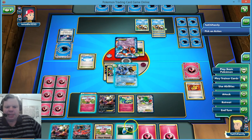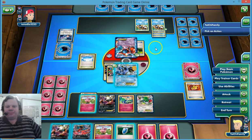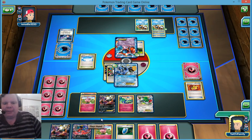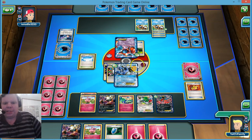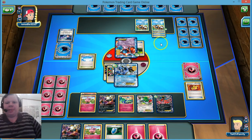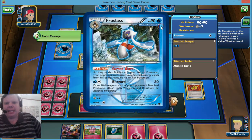These guys are weak to metal, but I don't know that I want to use Jirachi. Let's just play Yveltal — it's a solid card — and I don't know what I'm going to VS Seeker for yet, so I'm just going to Quaking Punch here and hit for 30. Wally — that probably means yes, this guy is out.